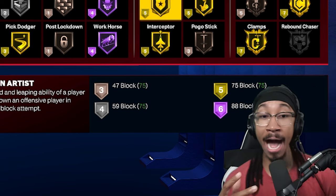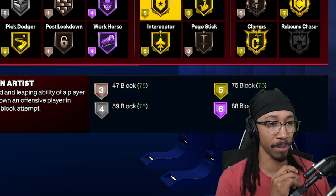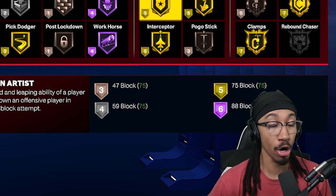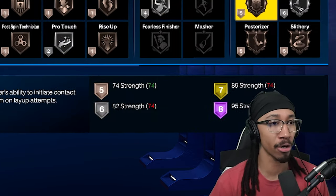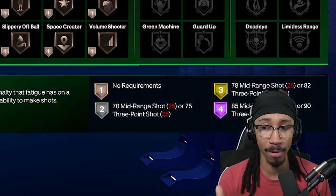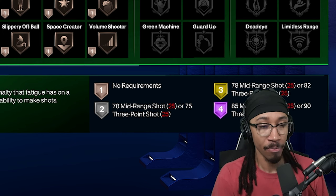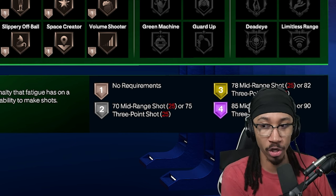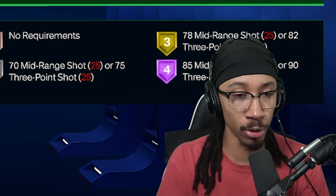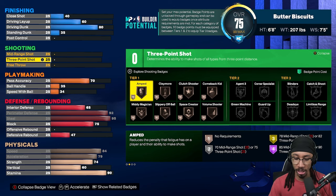This is where it becomes fun — now everything else is up for grabs. How do you want your P-Lock to be? Do you want your P-Lock to be able to shoot, or do you want to give him more of an elite perimeter? Do you want to take him in the park and have him be a slasher, or bring him in the pro-am and be able to spot up from the corner? This is just the basic minimum of what you want on your P-Lock; the rest you can fill in with what you prefer.